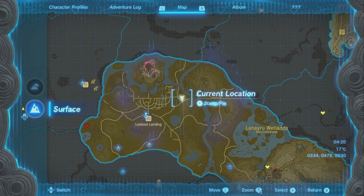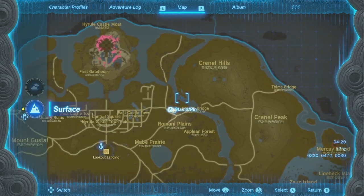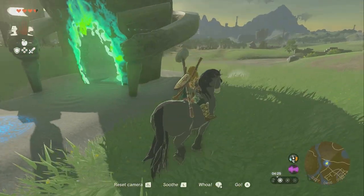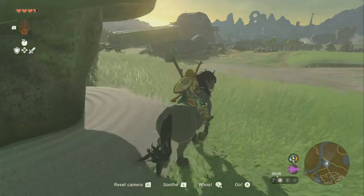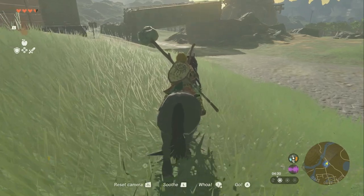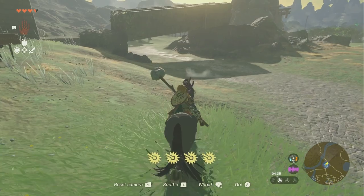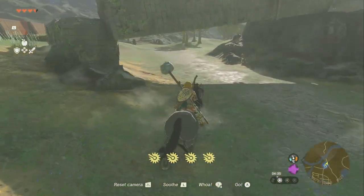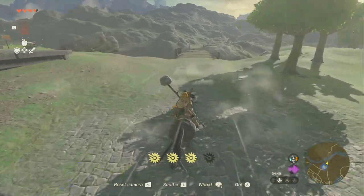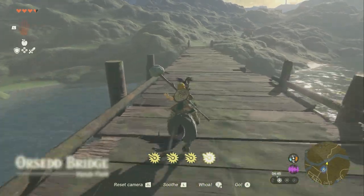The next one — the closest shrine is going to be the Yamiyo Shrine. From here, we're going to cross the Orsad Bridge and then go left. I just grabbed this horse with the horse taming exploit. If you want to tame horses, just look around this YouTube channel — there's a trick you can do to tame any horse pretty much instantly without chasing around for five to ten minutes. Anyway, that's a brand new horse — you're going to have to forgive him, he's very wild right now.